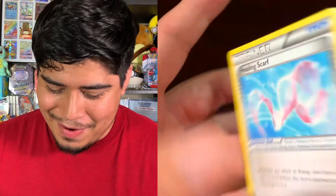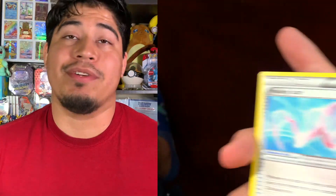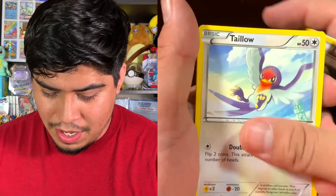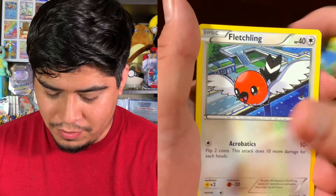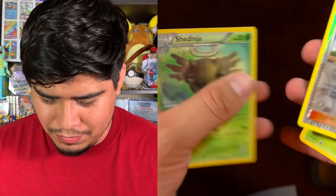One, two, three — because it's XY — and here we go. We got Healing Scarf, which every time looks like a majestic Milotic to me. Exeggutor, Steven, Taillow, Wurmple, Fletchling, not Exeggcute — reverse holo Winona — and the rare is... non-holographic. All our luck went into that last one.